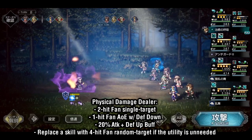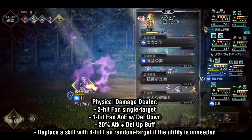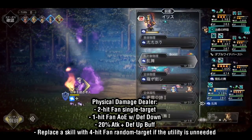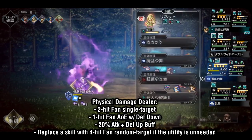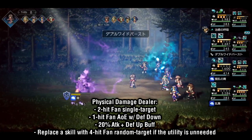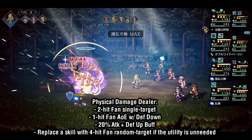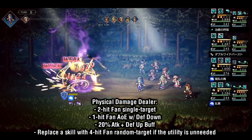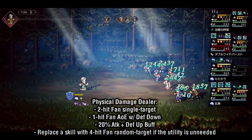For a physical DPS role, his 2-hit fan is his bread and butter skill, both as a multi-hit option and for nuking enemies that are in break. The other two skills can vary depending on what else you need in your team comp. If you want to max defense down, bring his 1-hit AOE with defense down debuff. If you want to maximize your team's attack, bring his 20% buff. If both of these needs can be fulfilled by other members of your team — for example if you have Fior or Viola for capping defense down — drop the skill you don't need for the 4-hit fan random target for increased multi-hitting.